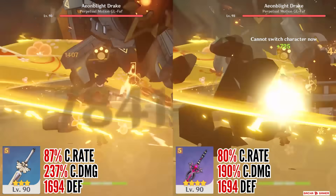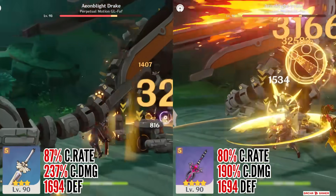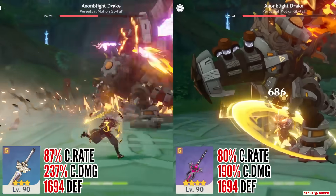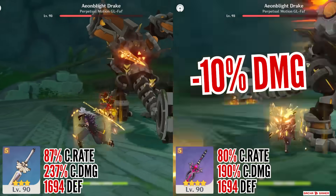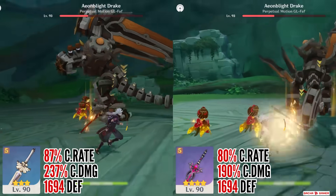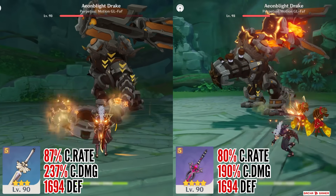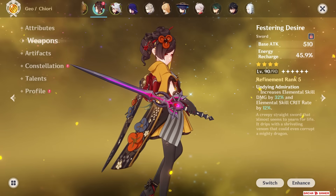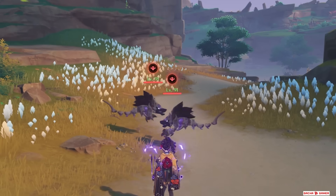Starting off with good old Festering Desire, surprisingly, the majority of its damage is about the same as Harbinger of Dawn's. But if we take into account that she'll need more critical rate substats, it ends up dealing about 10% less damage. However, it does provide energy recharge from the substat, which means Chiori will be able to very easily burst every rotation. Overall, this old event weapon is not something to worry about if you don't have it because Harbinger of Dawn will be better in most cases, unless you run into Rifthounds.